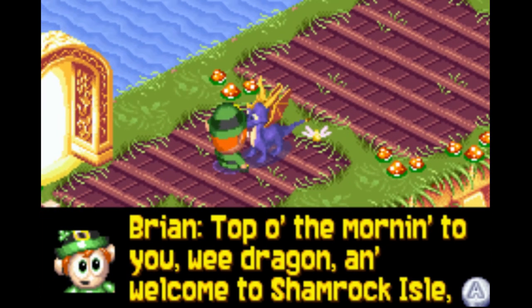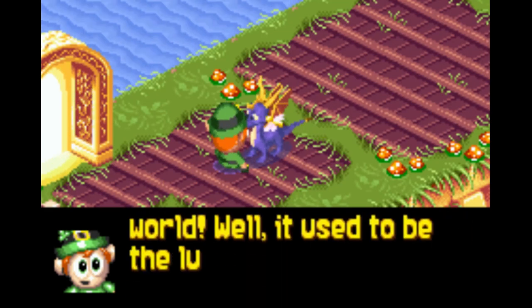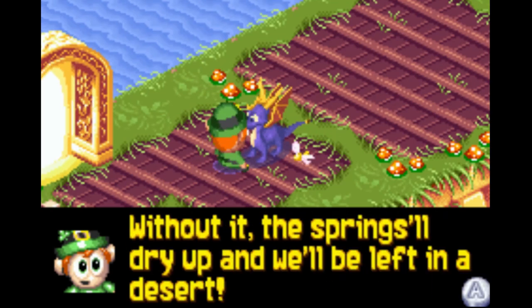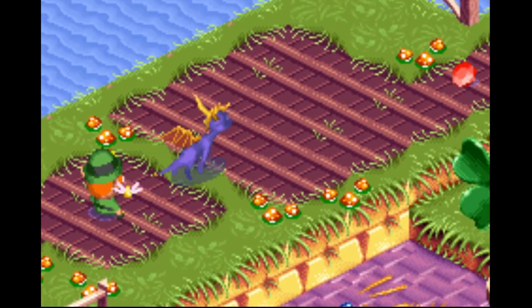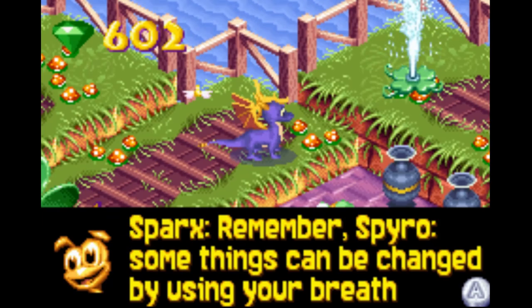Top of the morning to you, we dragon, and welcome to Shamrock Isle, the luckiest place in all the world. Well, used to be the luckiest place until the Rhinox came and stole our dancing horseshoe — without it, the springs will dry up and we'll be left in a desert. I see lots of horseshoes around here Spyro, but none of them that are dancing. Guess we'll have to look around for it. I forget what breath type we need here.